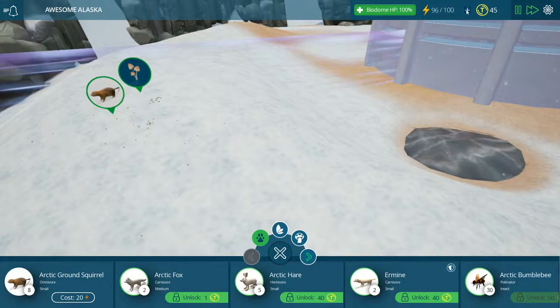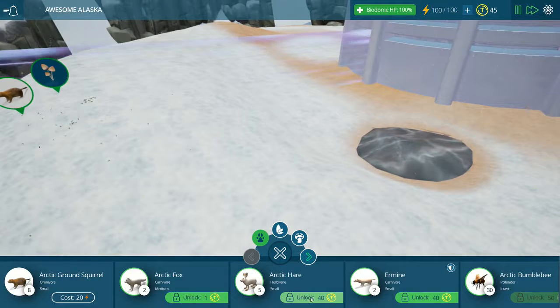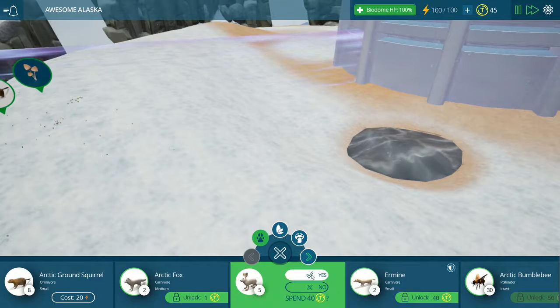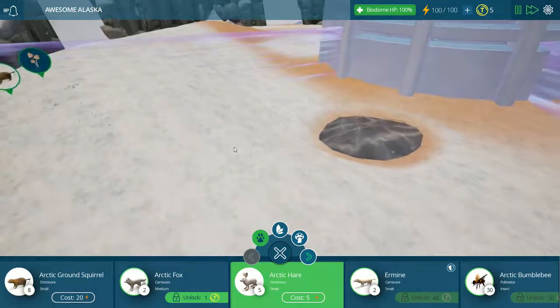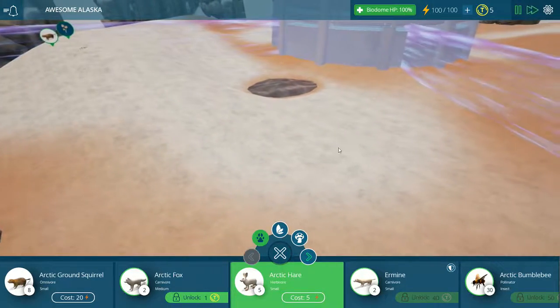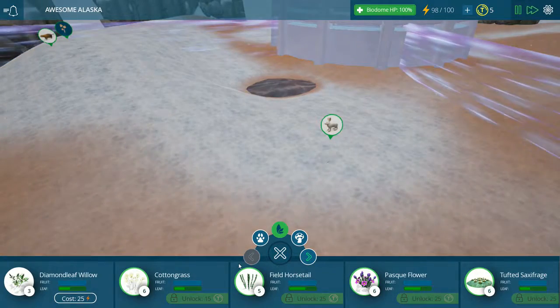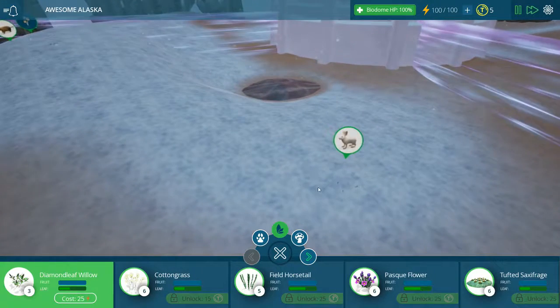I don't want to put any foxes down yet. But a hare - oh, we have an arctic bumblebee! I didn't even know there were bumblebees in the arctic. So we need to spend money to open these up - the good thing is they only cost five impact points. Alright, so we're gonna move the hare over here. Looks like it's turning into some kind of summer or something. We're gonna place some diamond willow leaves.